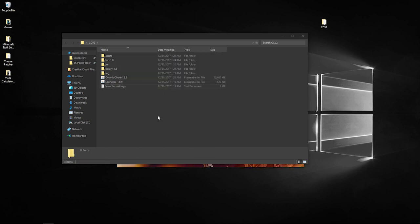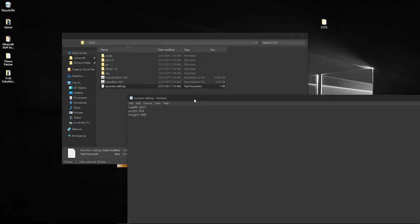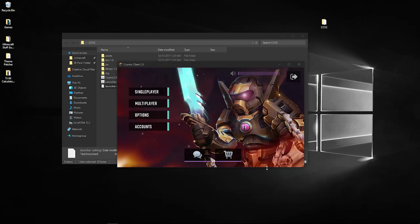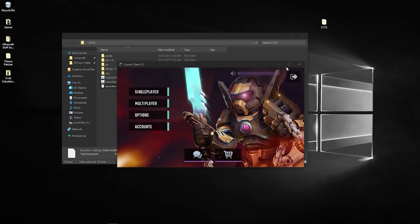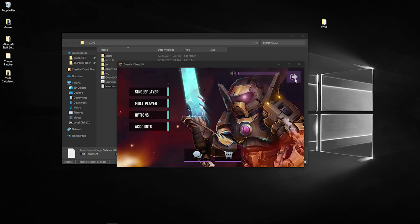Very important: if you want to increase the amount of allocated RAM to the launcher and the game, you're going to want to open the 'launcher-settings' notepad document and change the RAM MB value. I would recommend changing it to around four thousand, which is roughly four gigabytes. I'm going to do that right now so I get the most FPS.